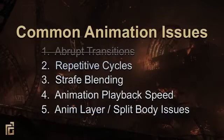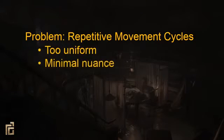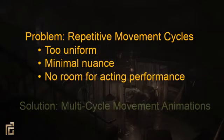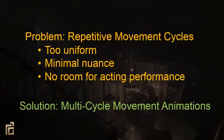Now that we have solutions to blending and transitions, let's go back to our common animation issues and talk about repetitive cycles. We've already solved the repetition problem for idle animations by extending the animation length. For move cycles, traditionally navigation animations are a single cycle — two steps. This requires the animation to be extremely uniform with minimal nuance and removes the ability to have any acting in the performance. To solve this, we created multi-cycle movement animations and used phase blending to keep them in sync regardless of the number of cycles of each animation.